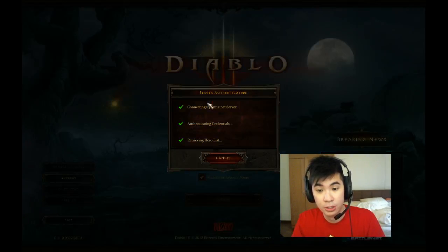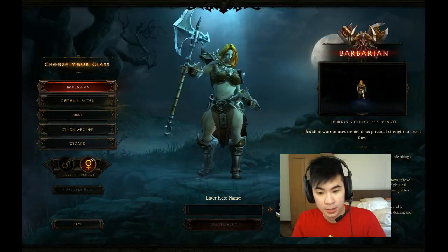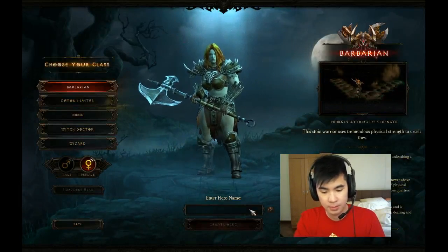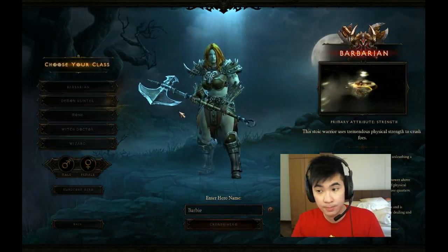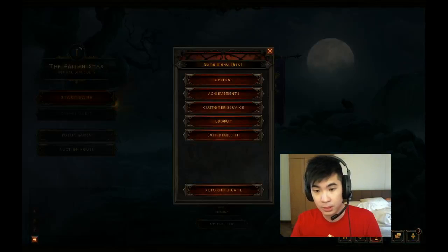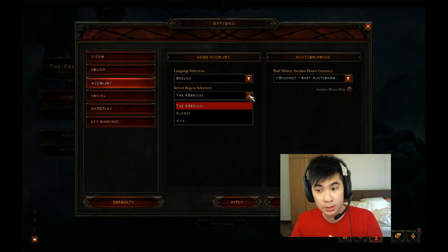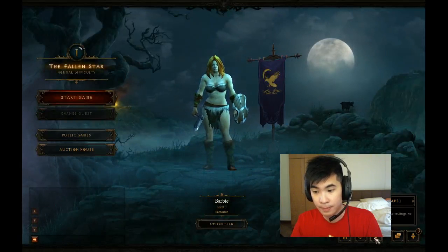My account name is jochan84 at gmail.com — do add me if you want to play together on launch day. Let's try creating a hero — one character on the America server. Let's try to get to the Europe server to see if there's any difference in terms of characters and if I'm able to get in. Let me log out.